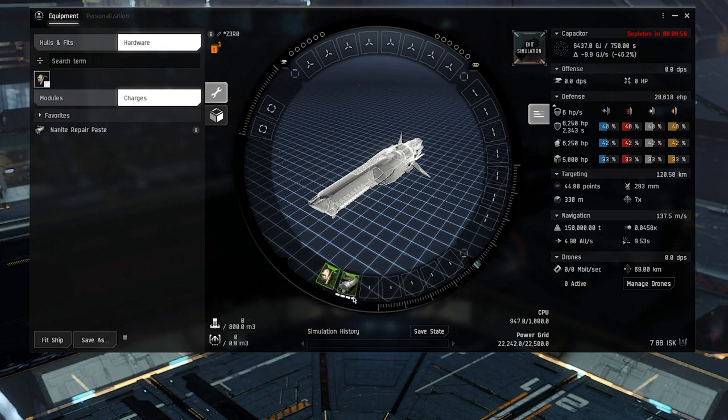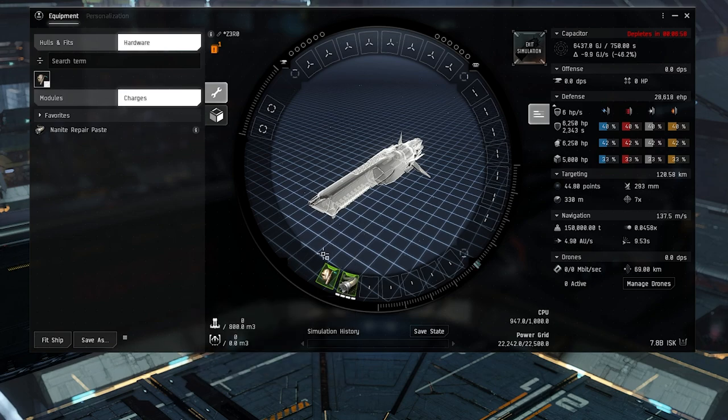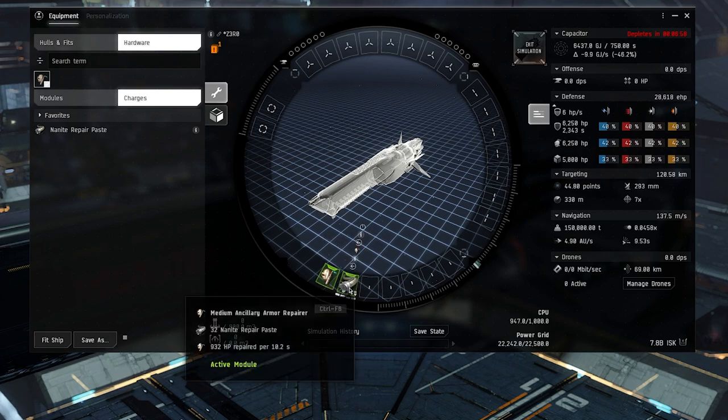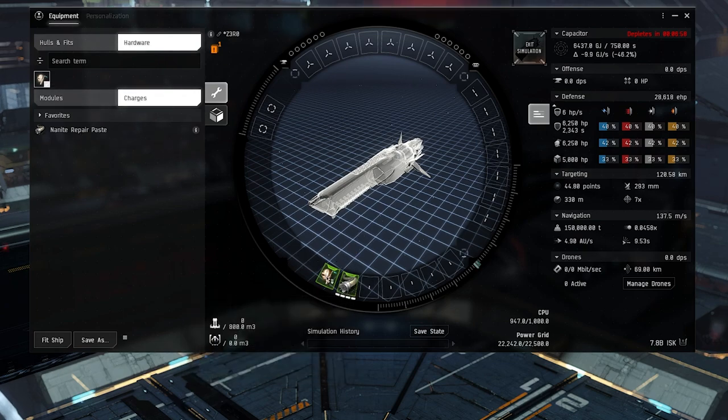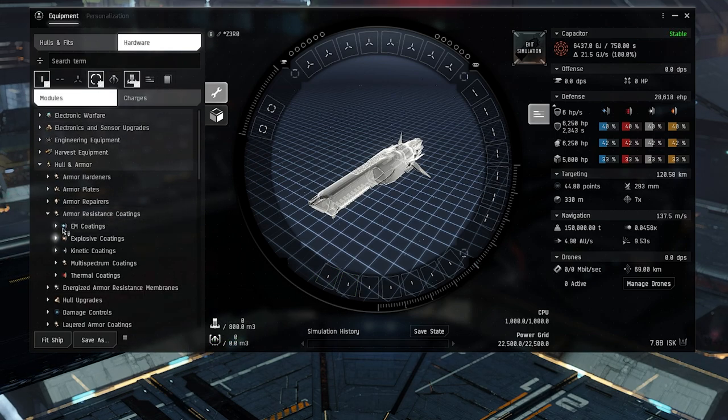With ancillaries, turn off auto-cycle and auto-reload. Since these are slower but have a really good repair amount, you almost always want to run them overheated. You'll want your nanite operation, nanite interfacing, and thermodynamics skills up. Many ships run a double setup with an ancillary and a regular repairer. Ancillaries are almost always used for burst tank — one cycle used wisely. If running multiple regular repairs, never let them cycle at the same time; stagger them by starting the first, letting it go half a cycle, then starting the second.